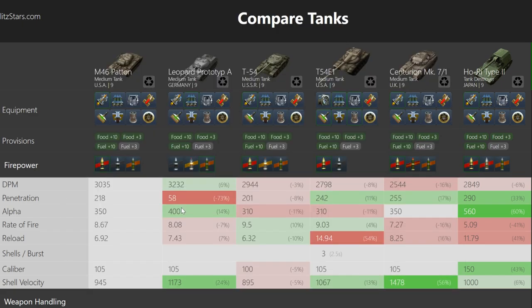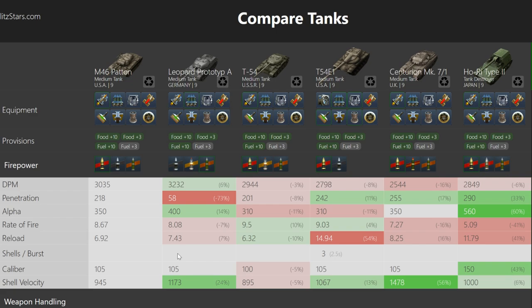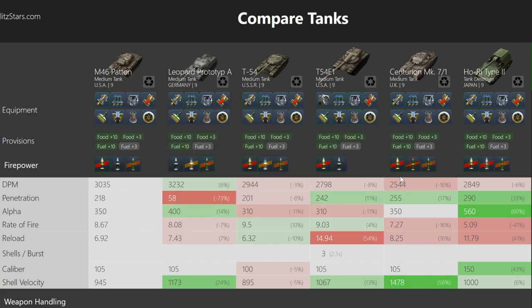HE works very much like a combination of all of them. It has a flight speed that is generally average — normally lower, but it really depends on the tank, so I would recommend looking up the specific shell speed for your tank because there's a lot of variability. Generally, you can assume that HEAT, HE, and AP are slower, and APCR is very fast. However, if you look at the Centurion, the AP shell is faster than or equal to the APCR shell. Essentially, shell speeds in Blitz are all over the place, so I recommend checking them yourself.